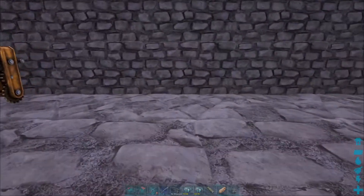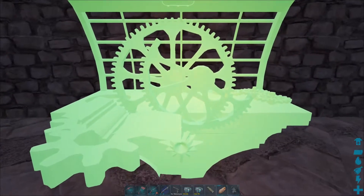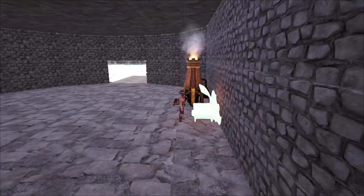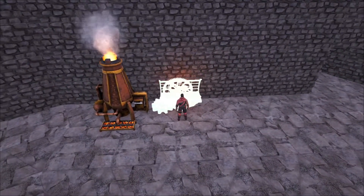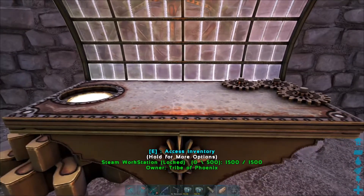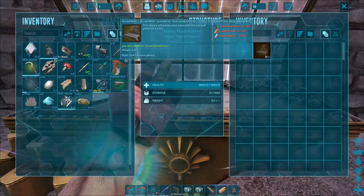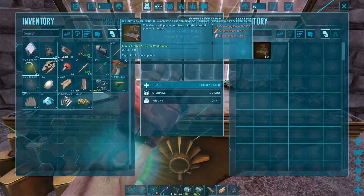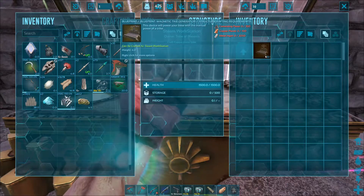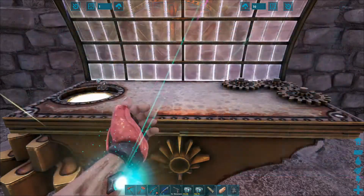Okay then, welcome back — we have this crafted. Just making sure it's not going to clip into the wall. Voila, our steam workstation. Steam powered. We have the magnetic tank generator, powered by a trike — cool, that's actually fairly cool. And it actually requires copper plates as well. How do we make plates? This is actually crafting up some more of this.